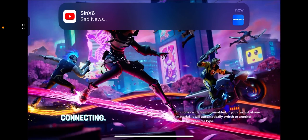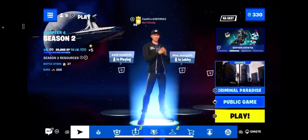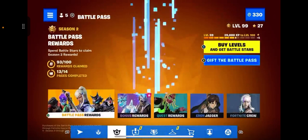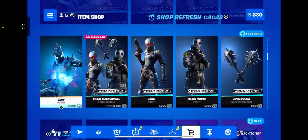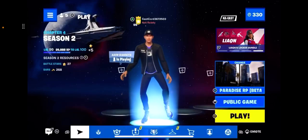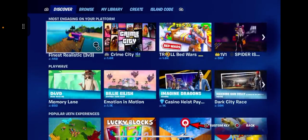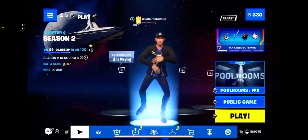Today we're playing Fortnite on my phone. Apparently Fortnite has a different engine which allows it to look more realistic on a phone than on my PlayStation, which is a little sad because my PlayStation is so much more expensive. But yeah, it has better graphics, which is pretty crazy. Right now I'm using my PlayStation controller to play on my phone. I want to show you guys this amazing map I found — it's called Pool Rooms FFA.